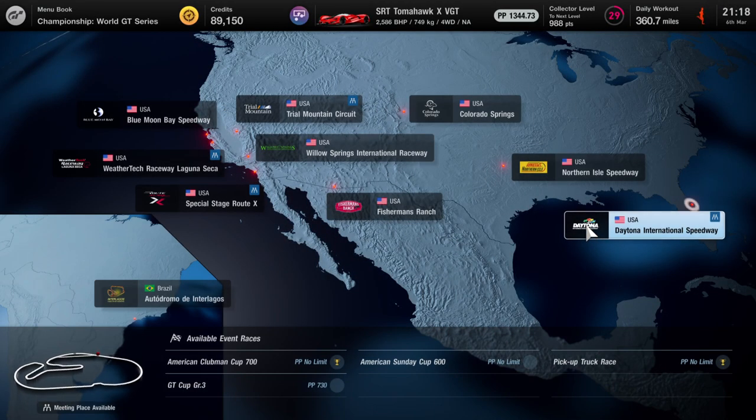What's up guys, Matt from School Board System. Today we're on GT7 and it's going to be the trophy called 'Round and Round,' where you have to go around an oval track for 500 miles. This is going to be a bit of a grind of a trophy, but I found the easiest possible way to do this.